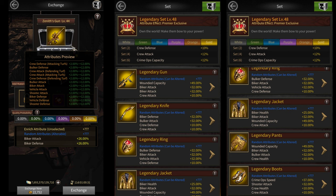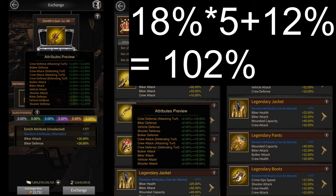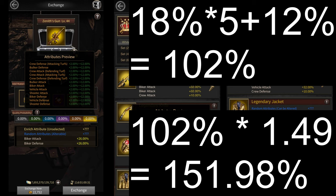Then there's the alteration attributes. The legendary pieces give you 18% more shooter attack while the zenith's gun gives you only 12%. So that's a total of 102%. Plus if you add the 49% multiplier buff that applies to alteration attributes,